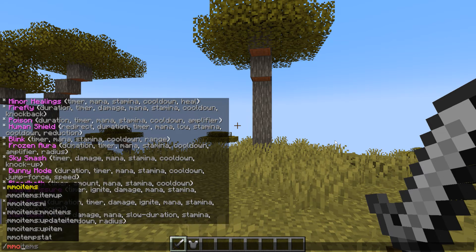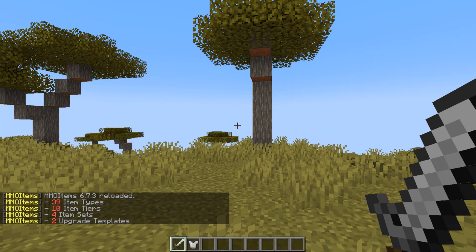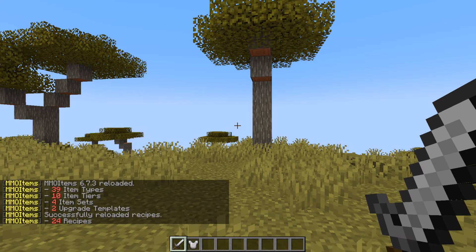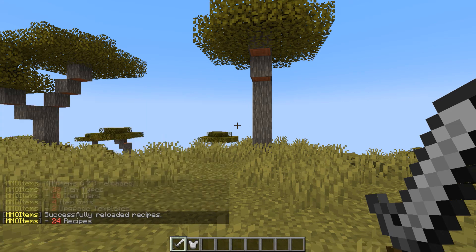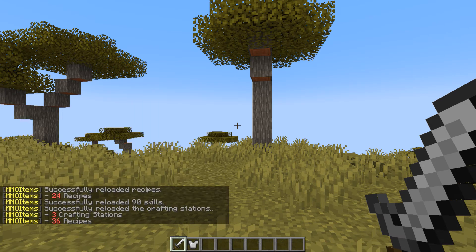Lastly, we have the MMO Items reload command that all plugins usually have. So we could just use the basic reload, or we could reload just the recipes, just the skills, or just the stations. We have that option available to us.